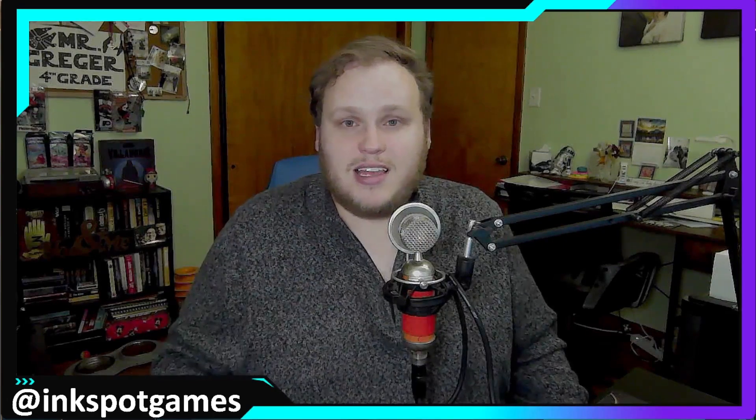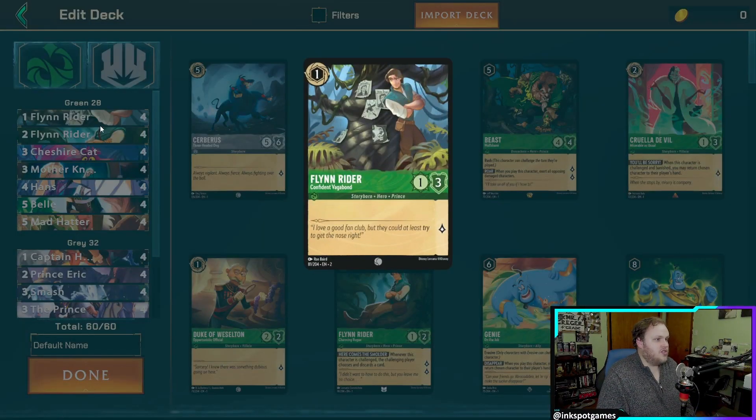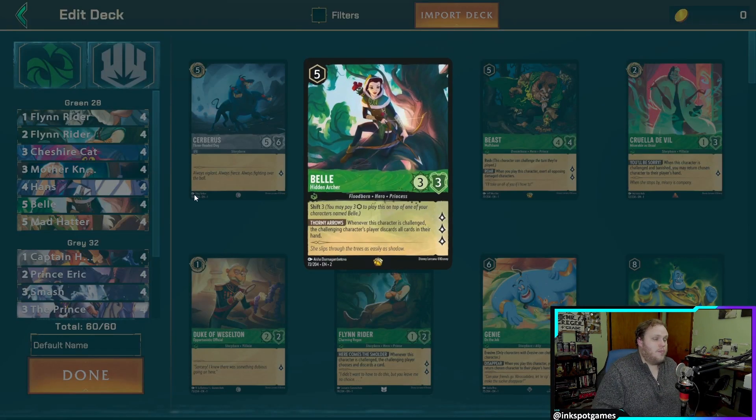Right off the bat we have the new Flynn Rider, a one-drop. I like the three blocking on him — it makes him a little more difficult to get off the board. The one attack isn't that great but I figured I'd try him out. We also have the regular two-drop Flynn Rider, three Cheshire Cat, four Mother Knows Best, four Hans, and then we have the new Belle.